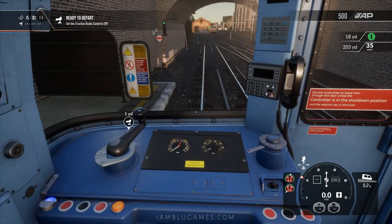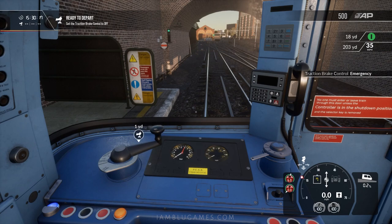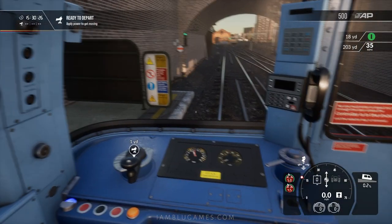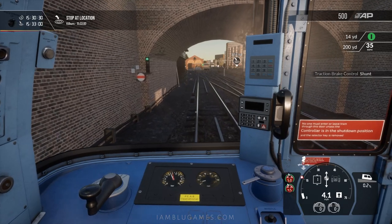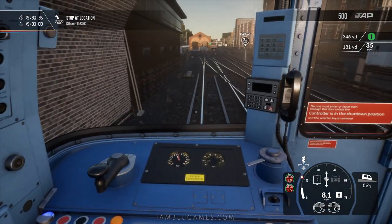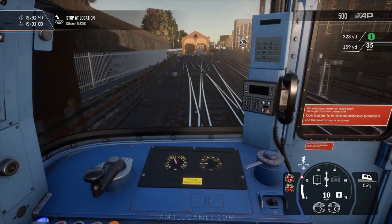Moving back up to the front, we need to set the traction brake control to off. We'll acknowledge the audible warning, which sounds very weird, and then apply some power to keep going.